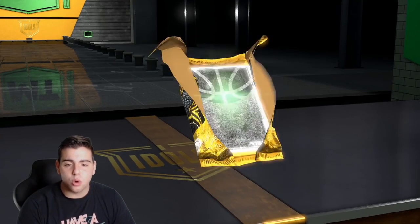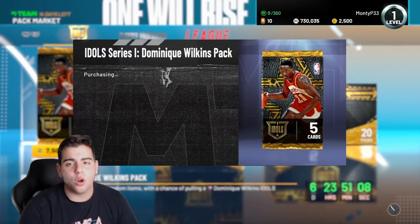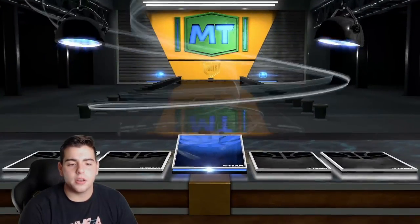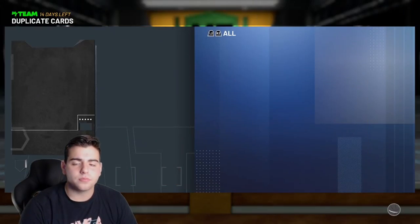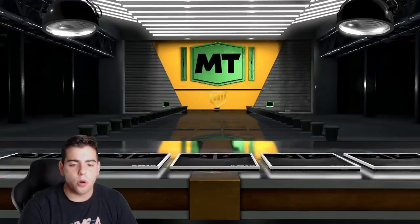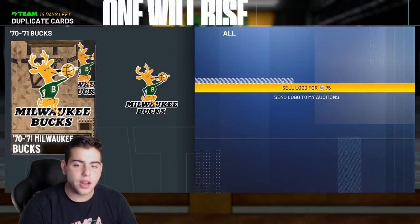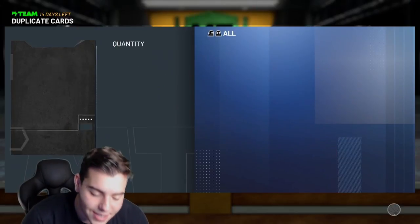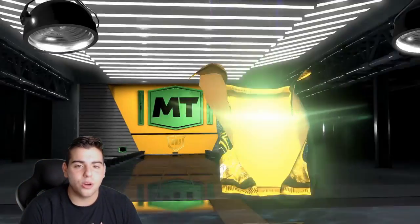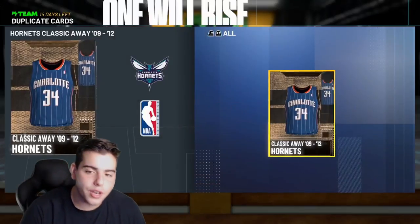The two percent chance feels more like a ten percent chance today. Next pack, nothing doing — but overall, if we pull one more flash that's crazy. Sapphire in this one. We'll pull about five more packs because Deron Williams is definitely gonna sell for a lot of MT. Another ruby — we got Eric Gordon too! Next pack, nothing in this one. About two more packs and we're calling it a video.